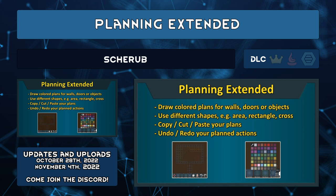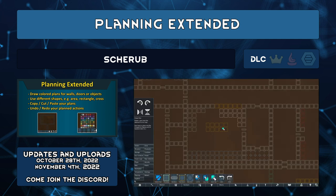Planning Extended by Cherub is like an upgraded version of More Planning. It's an early version, so expect it to update often with new features. You have different planning shapes for walls, doors, objects, and floors. There's also the ability to cut, copy, paste, undo, redo, and show or hide your plans. So now you can spend even more time playing RimWorld, but not really playing RimWorld.